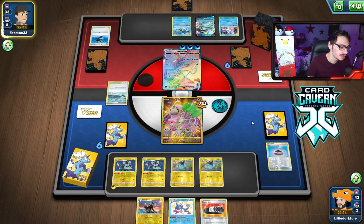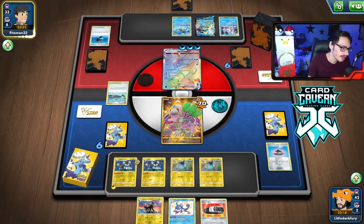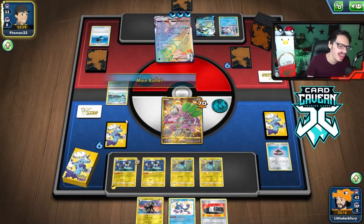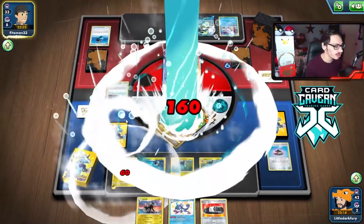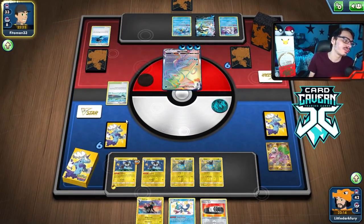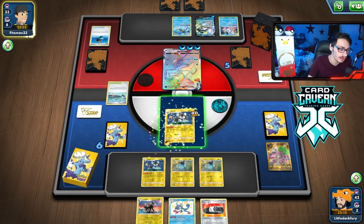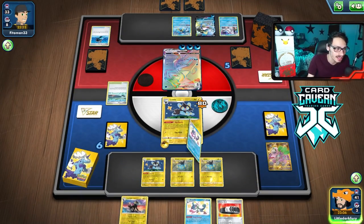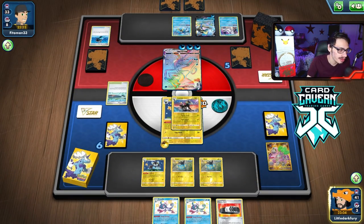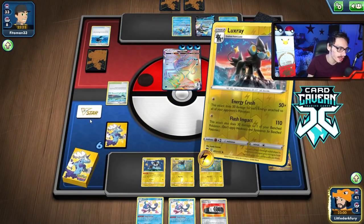They have a one-card hand. What are they Quick Shooting? The Luxio? Thankfully they can't knock me out — I have 90 HP. I'm actually surprised they went after it; I feel like they should have just killed a Shinx. I didn't see the Quick Shooting coming and I'm glad I went for the Luxio, but they could have had a boss. Thankfully they did just walk into an Energy Crush, so I can crush them.